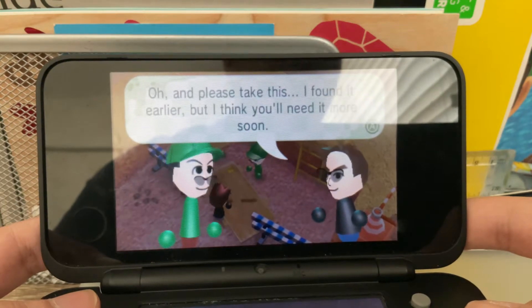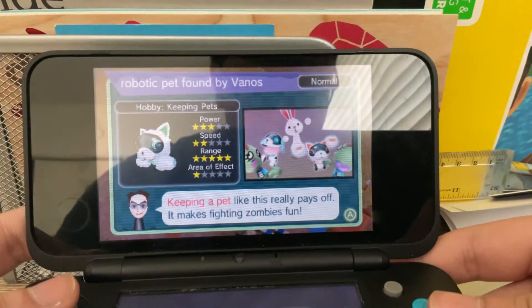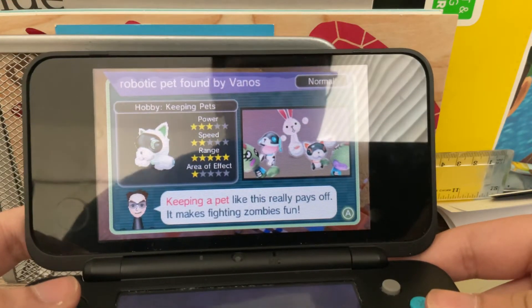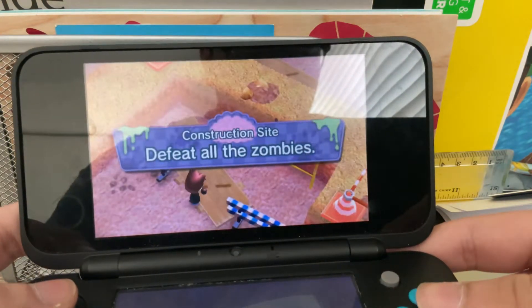Oh, and please take this. I found it earlier but I think you'll need it more soon. Robotic pet found by Vanos. Nice, a pet. So that's all I need.